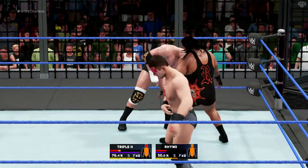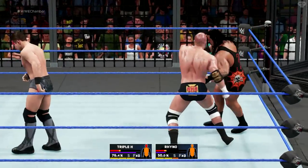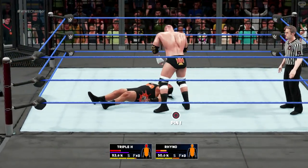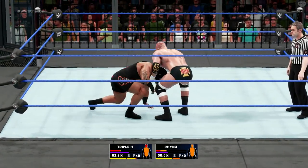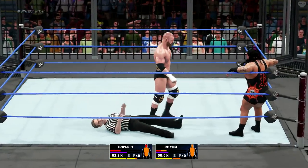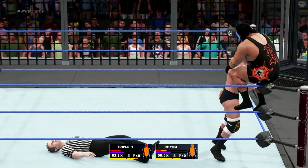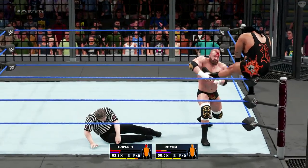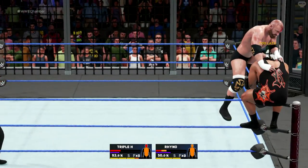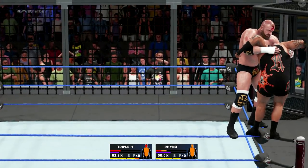I thought if far enough ahead Rhino would fall out of the cage and Triple H would win. The referee getting wiped out by Rhino — fair enough, Rhino whacked into you, you would fall over. I thought we were going for a sneaky Pedigree but it wasn't — oh yeah, we thought it was a Pepsi Plunge and they were like, oh no. Then I get my signature — you know what that means.